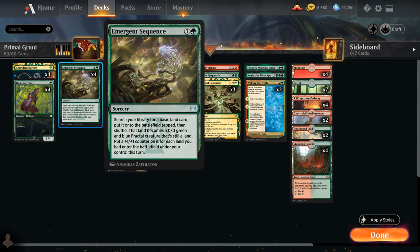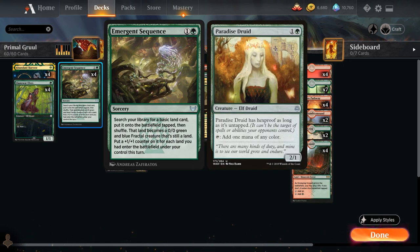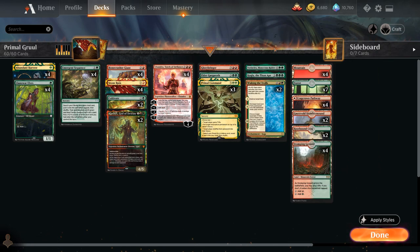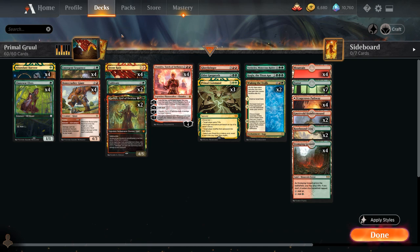At 2 mana we've got the full playset of Emergent Sequence as our ramp spell of choice. We're playing this over ramp artifacts like Mind Stone or Paradise Druid because it puts an extra land into play, which is very synergistic with Waking the Trolls to make more troll tokens, and the +1 counters from Emergent Sequence synergize with Vorinclex. We can also Stomp for 2 mana dealing 2 damage to any target, and then play a 4/3 Bonecrusher Giant afterwards.